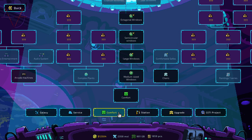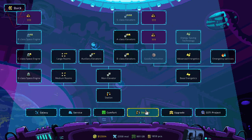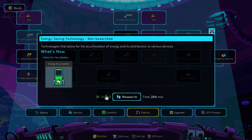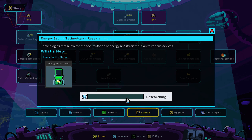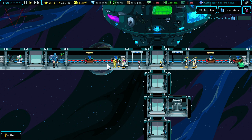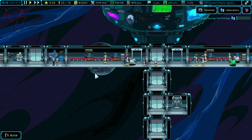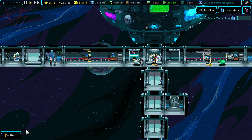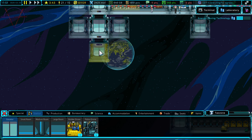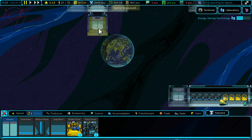From the station category, I would like to research everything — so energy saving technology. Do I have enough? Oh my goodness, look at my software research. Hello Venerians, I have no time to inspect you, so just go to the nearest bureaucrat's desk. Let's build an elevator shaft on this end of the floor.